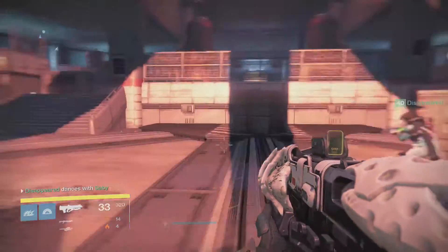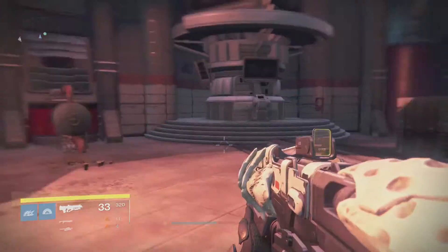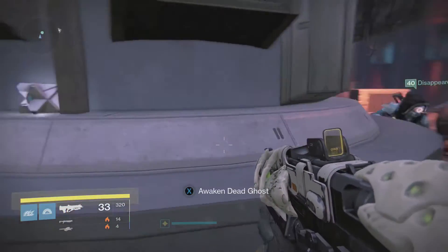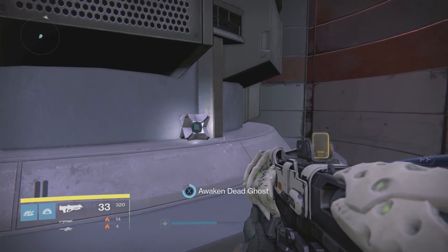There are actually two hidden items in here. Right behind this computer is your first Dead Ghost of Rise of Iron, and it's the Clovis Bray 2.